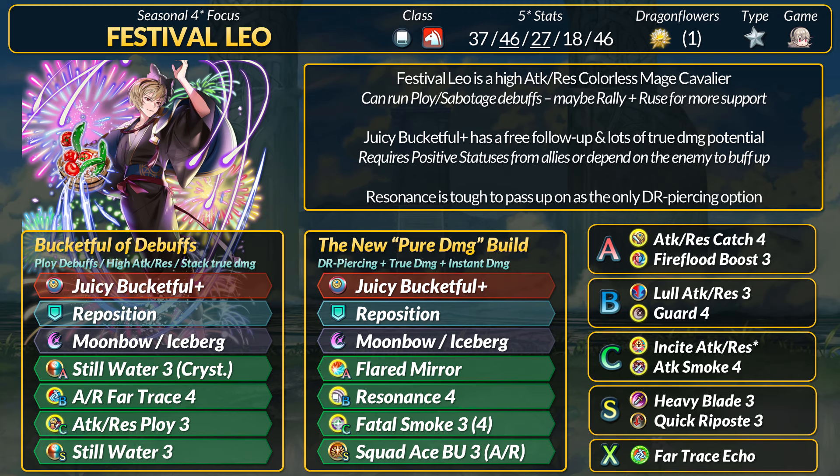Lots of extra true damage doesn't really matter if it's getting cut in half or worse. If you do run Resonance, you want higher HP. At 40 HP Leo gets 40% DR pierce; at 45 you can get 50%, which is reachable with some investment. Do watch Leo's health though, as taking enemy hits may deactivate his weapon. Kanto is generally nice to have so a B skill or attune skill would work. For a high damage build, Fatal Smoke 4 can counter Miracle, and Flared Mirror is still good when Breath of Life isn't around. Occultus Strike is good as well, but DR piercing is just too important. For an extra status to feed Juicy Bucketful, Insight is nice, though sadly only attack variants exist which overlap with the attack buff on the weapon. Heavy Blade is the only cooldown perk, and if you want an enemy phase follow-up, Quicker Pace handles that.